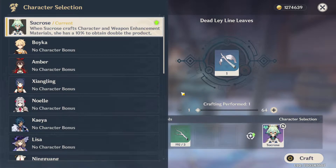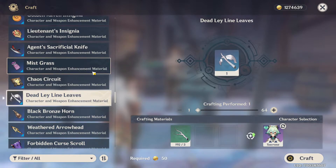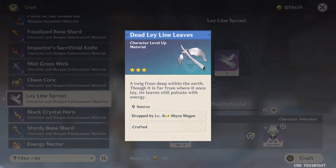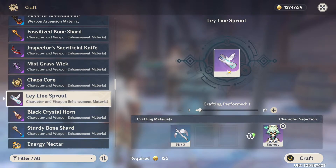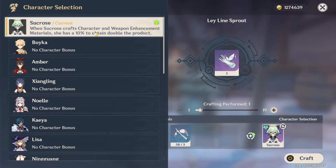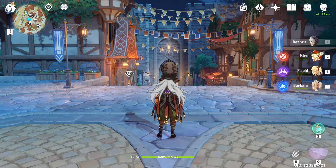To craft the three-star from two-star, you need three two-star ones per craft. If you have a lot of them, you can come here and craft them. For the four-star, you still need three three-star ones to craft one four-star. You can again use Sucrose here to have the 10% chance to obtain a double product.